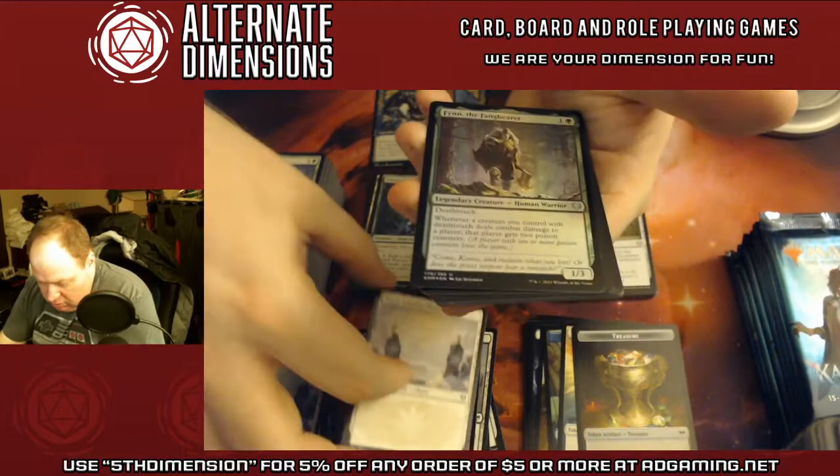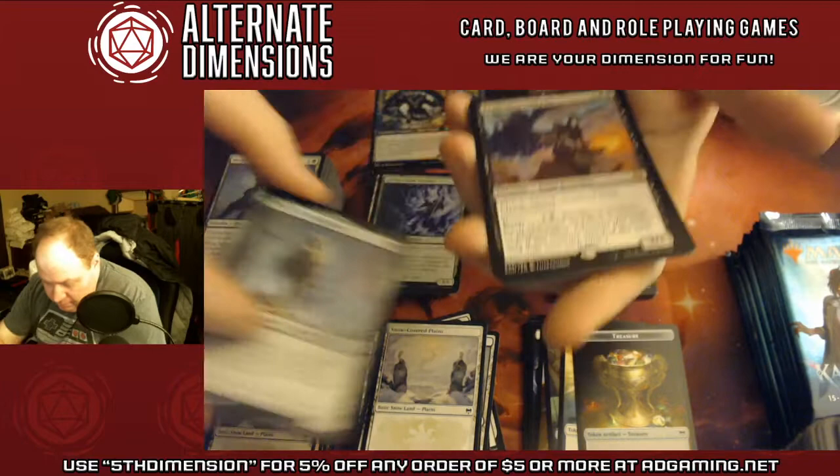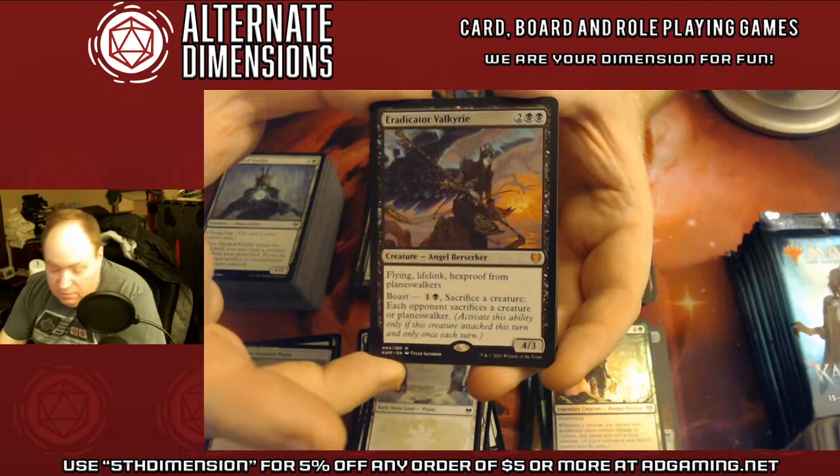Another Treasure Token, Snow-Covered Plains. That is a Fog of the Fang Bearer — our Deathtouch poison dude. Eradicator Valkyrie — very aggressively costed, just beautiful.